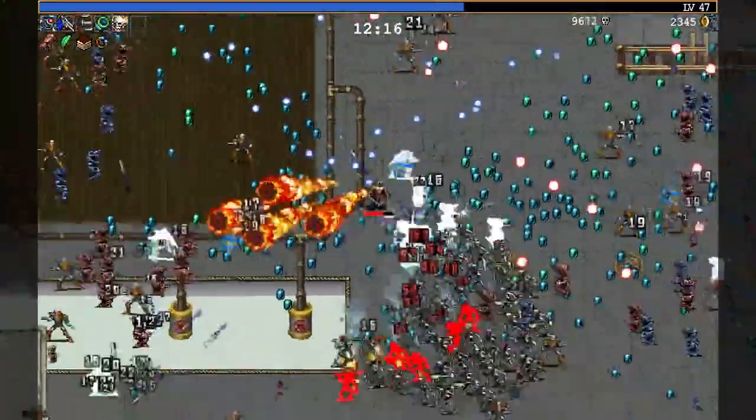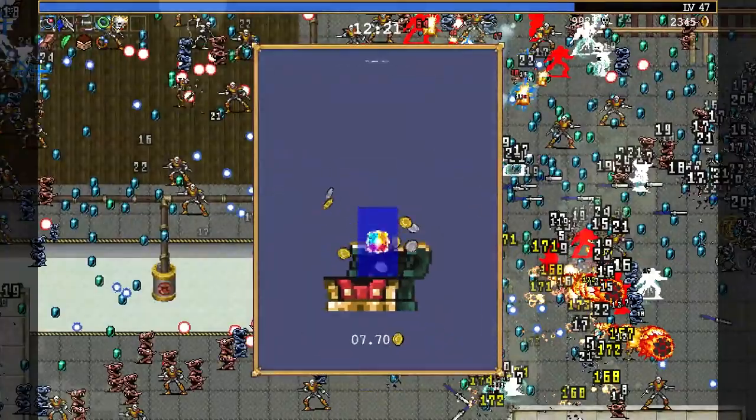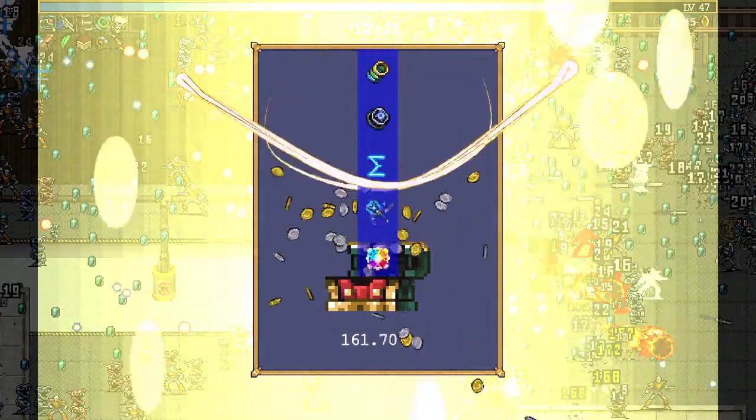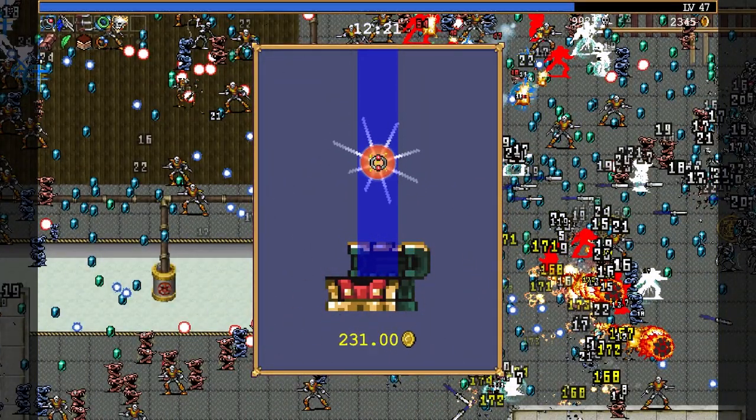Spin for your life - oh god, that's a boss. Die, die, die! Finally got the duplicator, so we can get the Thunderloop. You can't see what I pointed at the screen.